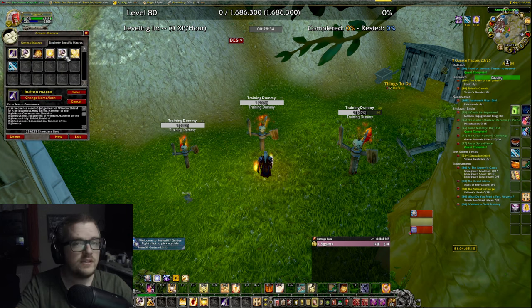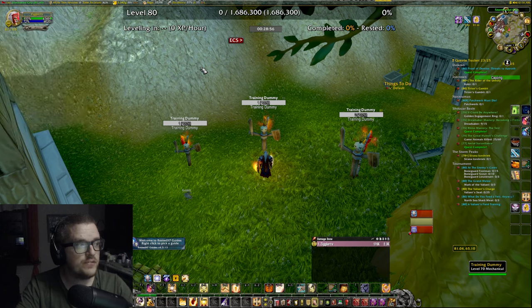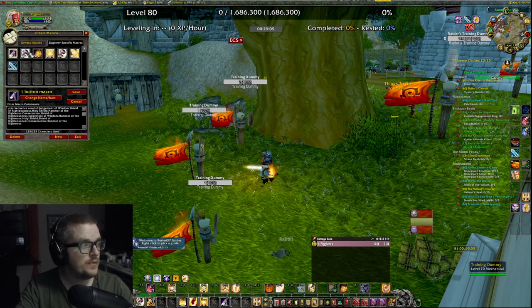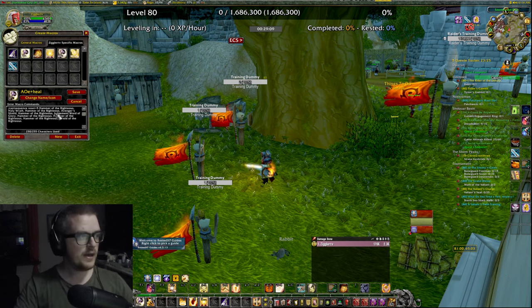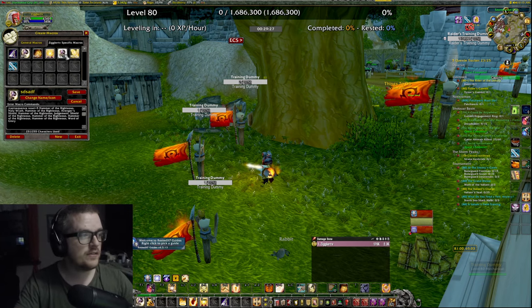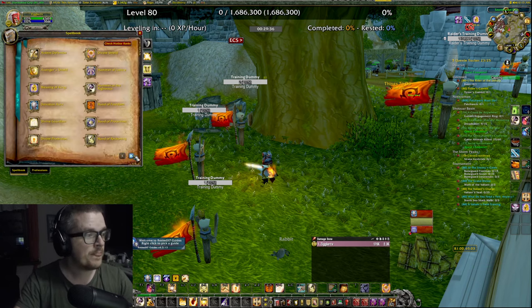Let me explain the other macro. The only difference is that in this one it uses Shield of Righteous first, then does the same thing — three Hammer of Righteous — and then Word of Glory instead as the last one, then it resets. That's pretty much the difference. I also changed the defense one. If you've watched my previous videos, you know that on ScrollUp I have an AoE target macro — which will be this one. I usually have the AoE target macro on ScrollUp and this one on ScrollDown.